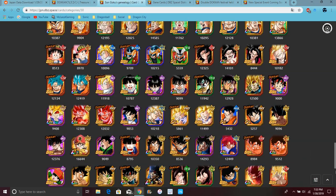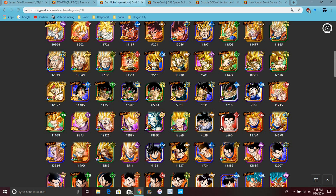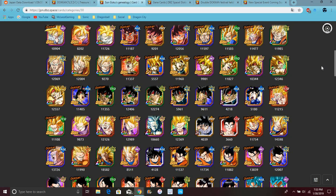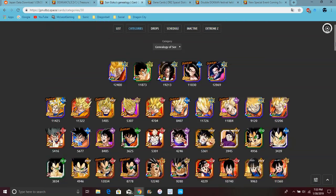They have a whole bunch of units on here. This is the Goku category we all want. I kind of want both Goku category and Vegeta, because you can just run all these units — literally all these units on the team.